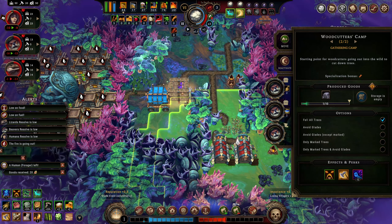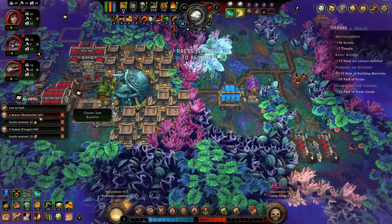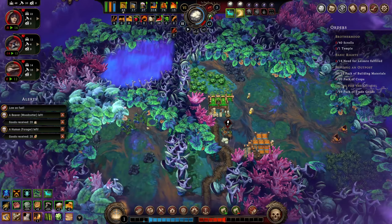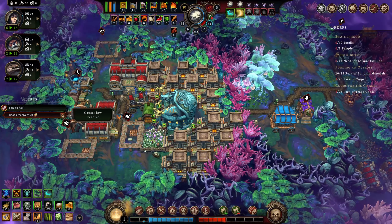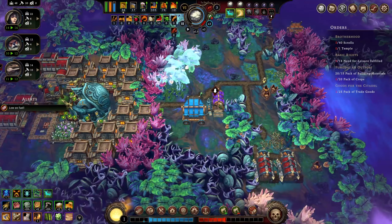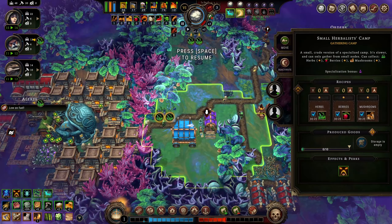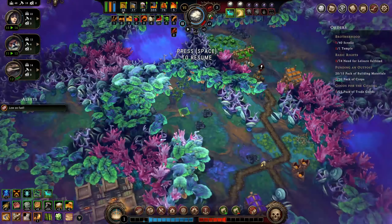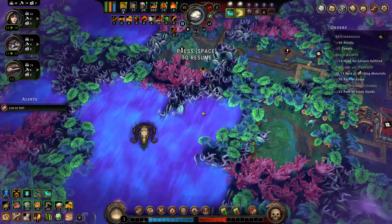By reducing the city builder formula to encampments that take a little over an hour — varying based on how much you're pausing for micro — it creates an insanely addicting loop where you find yourself finishing a settlement and just starting the next. The game managed to keep me playing for 6 hours on my first day, and considering I usually bounce off city builders after a few hours, it was pretty surprising.